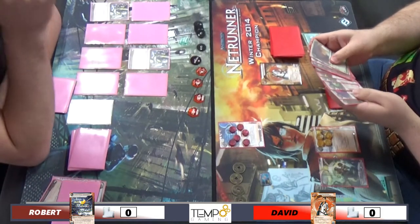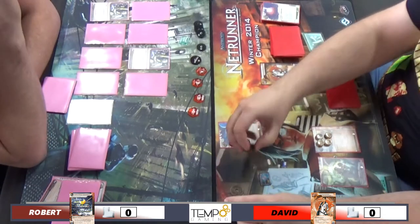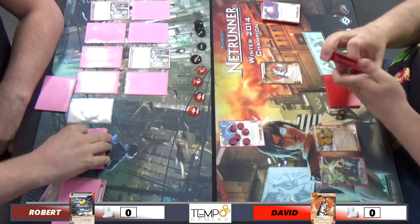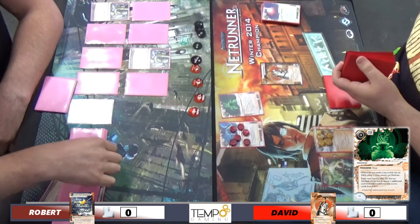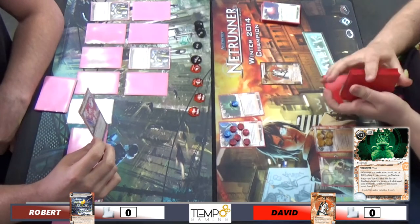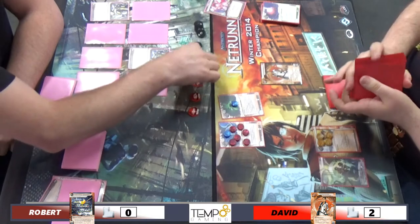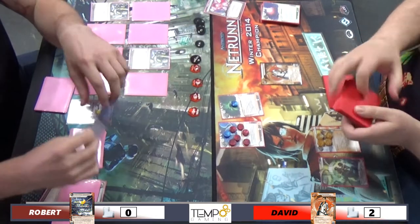So I'm Clone Chipping out an SMC, and I think I'm going to grab a Medium. That's probably a wise move - you really don't want to start guessing on those remotes, it could kill you. So just go straight for R&D and try to get those agendas. Philotic! And that's exactly what I want to get - that makes you feel a little bit more safe.